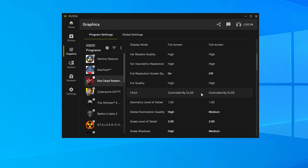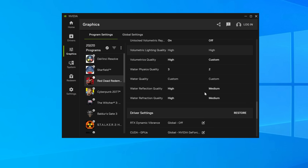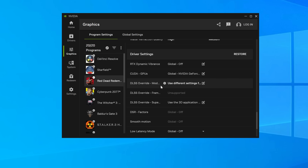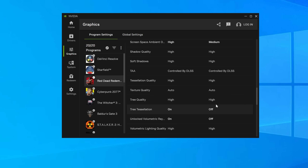It's basically the same for all games. If we pick Red Dead Redemption, we scroll down to DLSS Override Models Preset, click it, select Latest, and click Apply. This switches out the current DLSS version for the latest version.